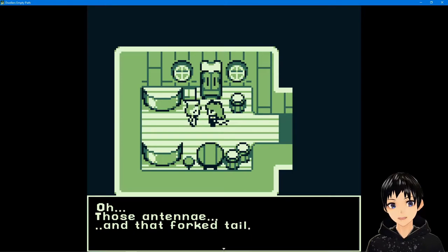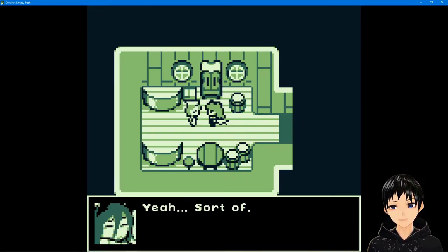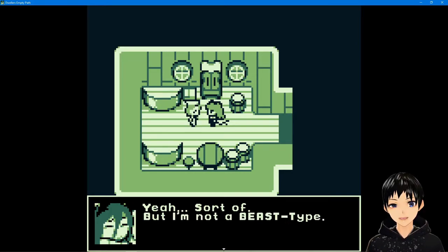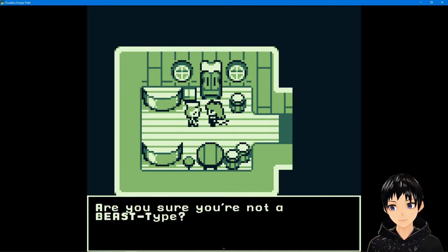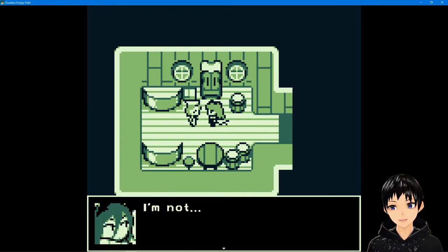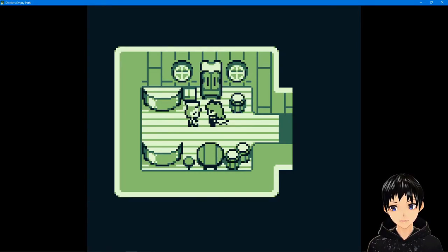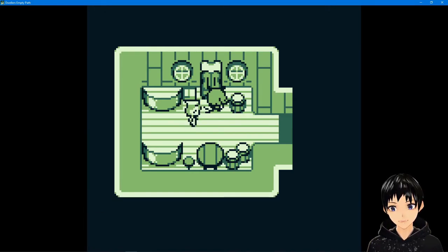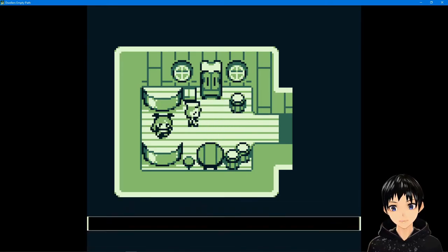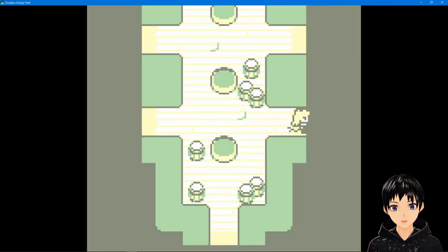Let's go and talk to Zero. Awkward quietness. 'Those antennas and that forked tail — you're that beast type that works for the crown, right?' — 'Yeah, sort of. But I'm not a beast type.' — 'Oh, I'm sorry. There's a lot of rumors spreading around about you. Are you sure you're not a beast type?' — 'I'm not. At least... I don't know. I think I know.' Let's just continue. Lots of sailor's outfits.